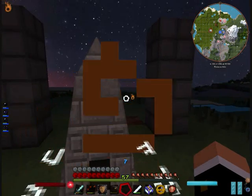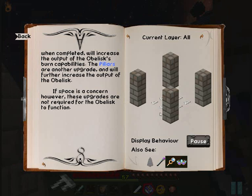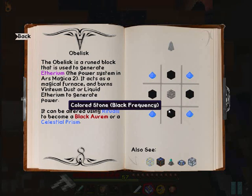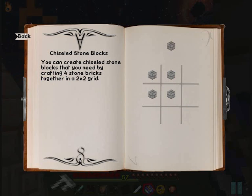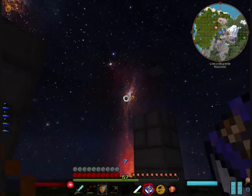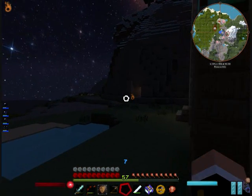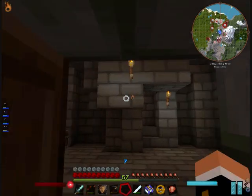The compendium also has the recipes. For instance, if you want to see the obelisk, here is the recipe for the obelisk. If you want to see how the chiseled stone is made — it is the chiseled stone and the recipe. So I'm not inventing anything, it's all in the compendium.